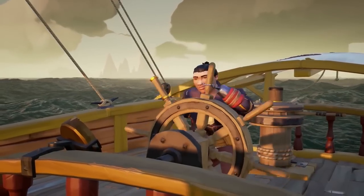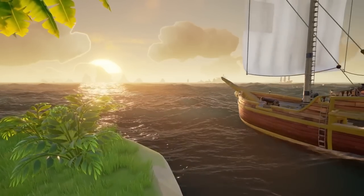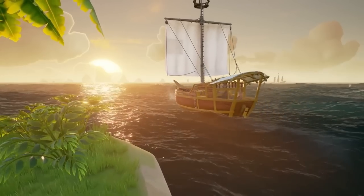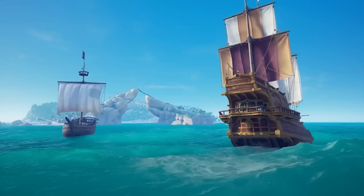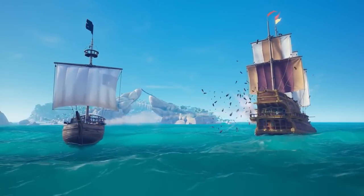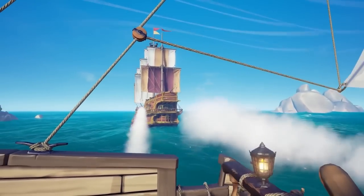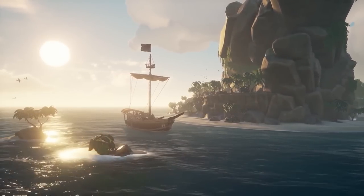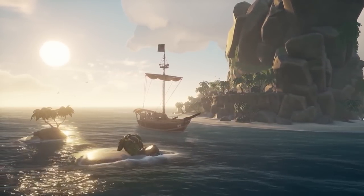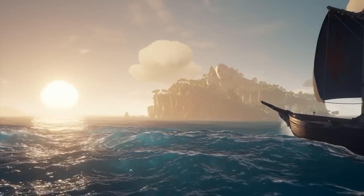Moving on to sloop changes: the pet cage on the sloop has been moved so it's away from the voyage table. You'll also notice you can now place pets on the beds on the sloop — two interesting changes related to pets. I never really used the cage on the sloop myself, so let me know in the comments if you were ever having problems with it being next to the voyage table.